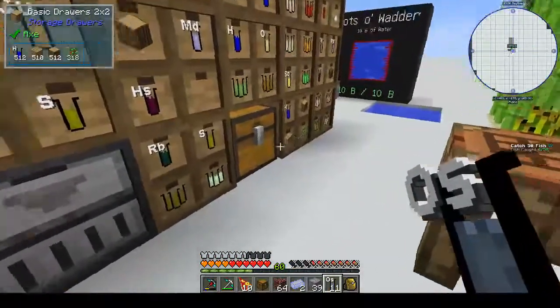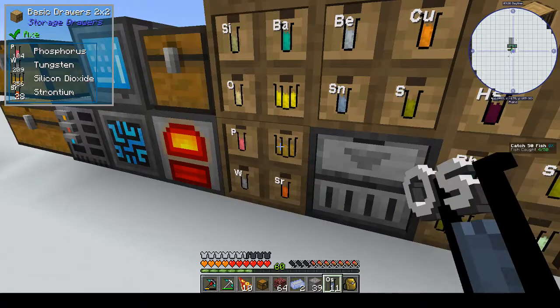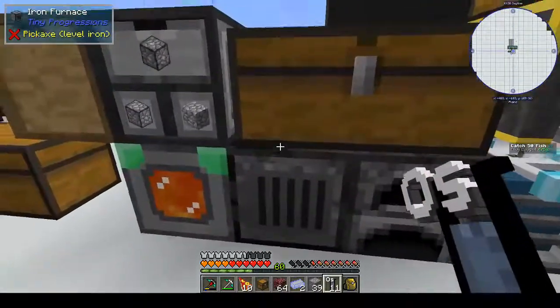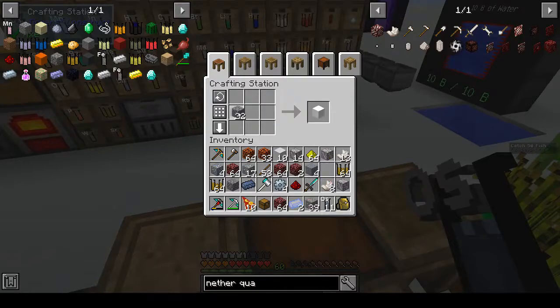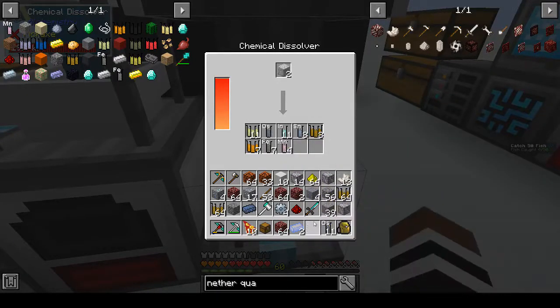We've got to have some more silicon dioxide - what's that, caffeine? Silicon dioxide. Okay, we've got eight - let's see if that helps. The chance is slightly higher on polished diorite. We've got one out of that - are you freaking kidding me? Oh, you got some silicon dioxide back. But I don't have any... oh, this is annoying. I thought I had enough.